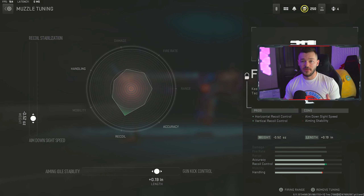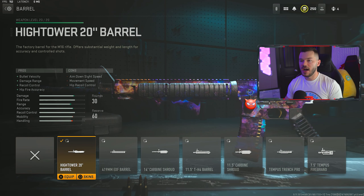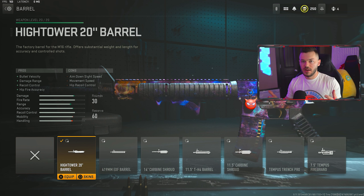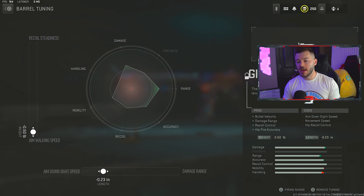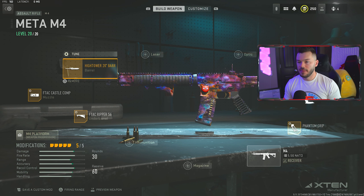In the barrel section, we're running the High Tower 20 barrel for bullet velocity, damage range, recoil control, and hip fire accuracy — all things you want on an assault rifle. I don't really see a reason not to have the High Tower barrel on the M4. The tune is a negative 0.50 for aim walking speed and a negative 0.23 — pretty much maxed out, which is one of the rare cases where maxing a slider doesn't cause detrimental effects.